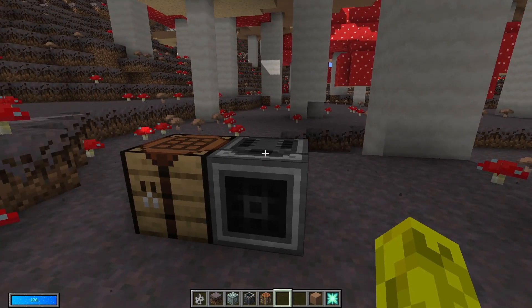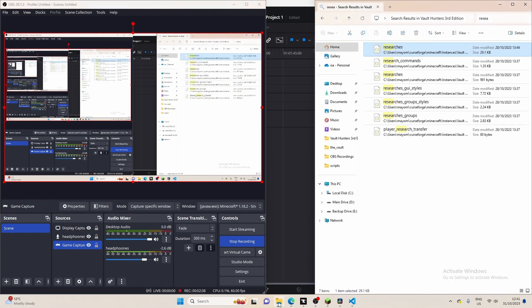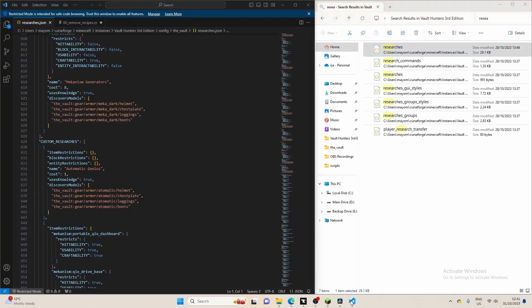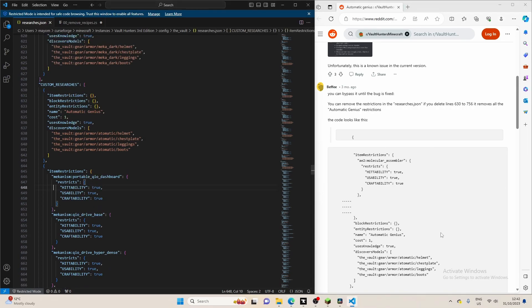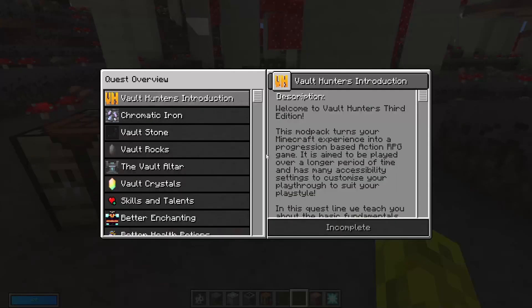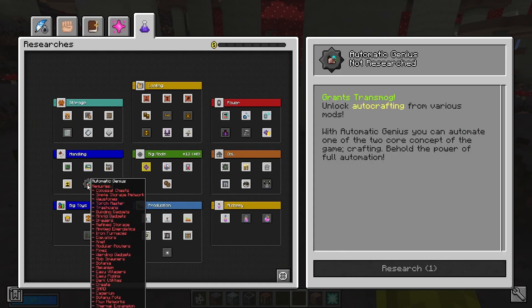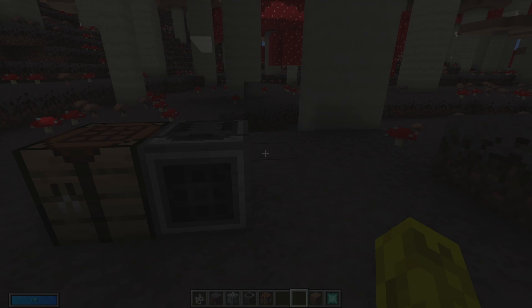So I've disabled the automatic genius research. How? You go into your modpack folder and search for the researchers file. I found online that if you want to bypass it, you go to lines 630 to 736 and remove the restrictions for automatic genius. Starting at line 630 you start getting all the stuff for automatic genius, and before that there were all these restrictions.